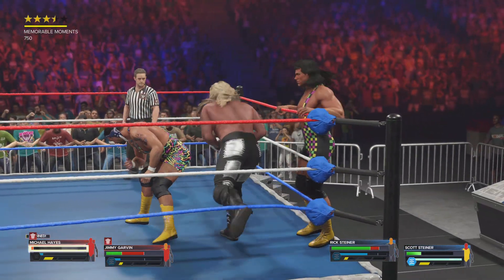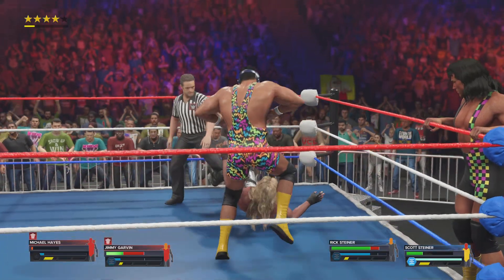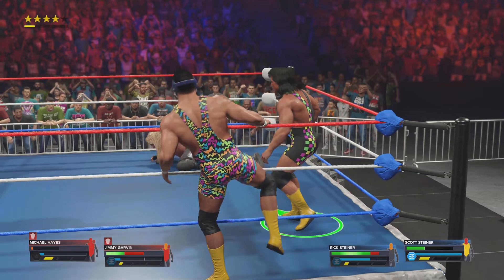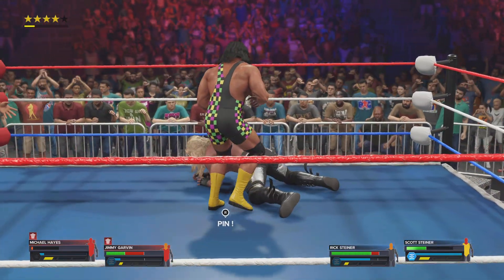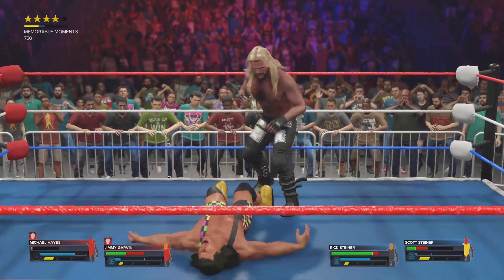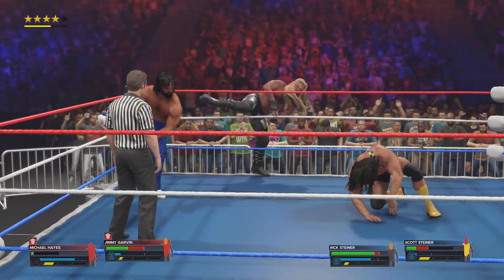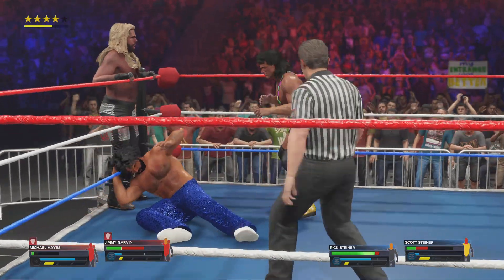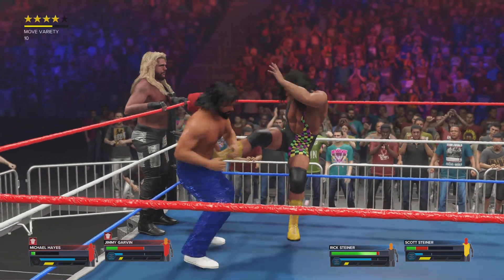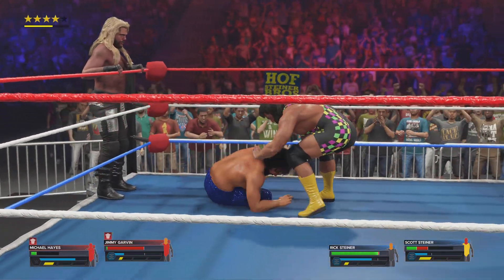Paying it right back with the reversal! What energy in the arena. He's in off the tag. First into a powerbomb — so much for that attempt. Tagged into action. Dropped with a big shoulder tackle. Double underhook, driven down with a powerbomb.